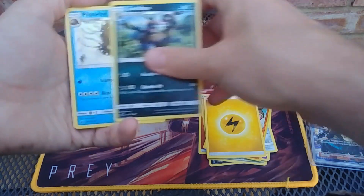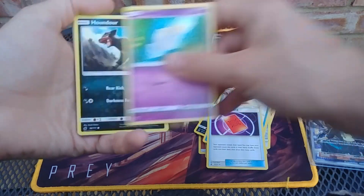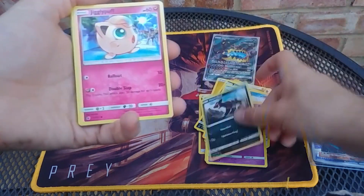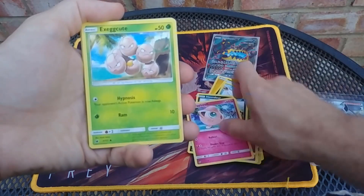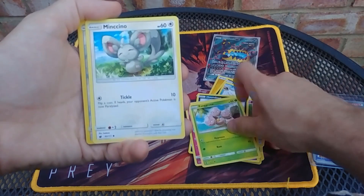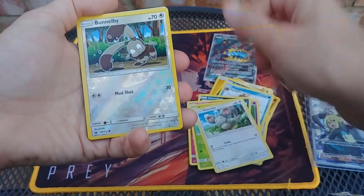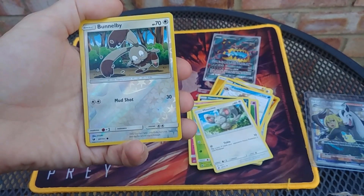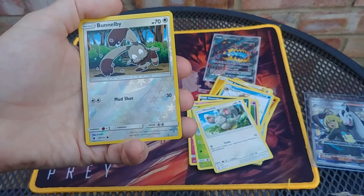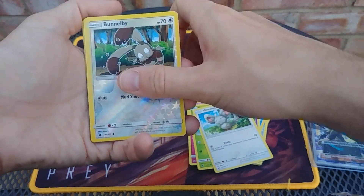Lightning, Zweilous again, Snubbull again. Spritzee, Pancham, Jigglypuff — oh, he was there when the wormhole opened. Exeggcute, Missy Noor, Reverse Bunnelby. I reckon this is a non-holo rare, because we got the GX in the first one. Ba-ba — told ya.